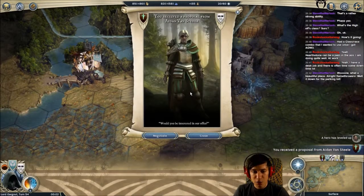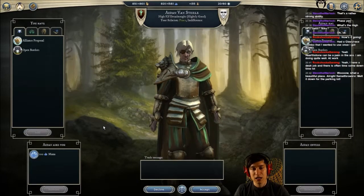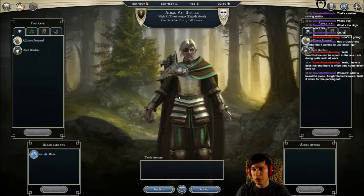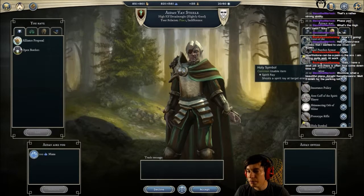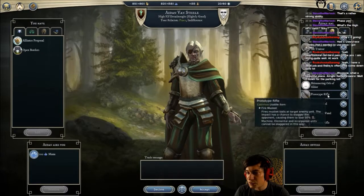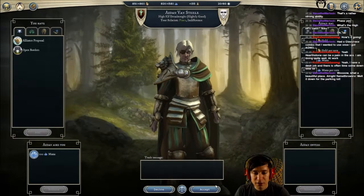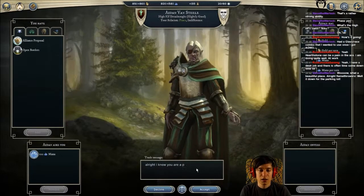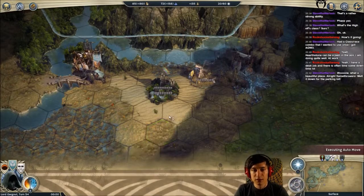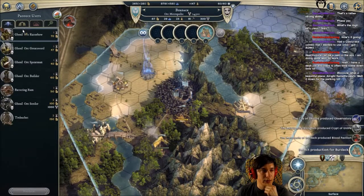You receive a proposal - would you be interested in a trade offer? Now you want 100 mana. I have 800. You really want 100 mana. I want something for that - holy symbol, prototype rifle - holy symbol, cool. Do we have something special here? You get that. I know you're poor, take some magic. We did something good - gave him some mana.